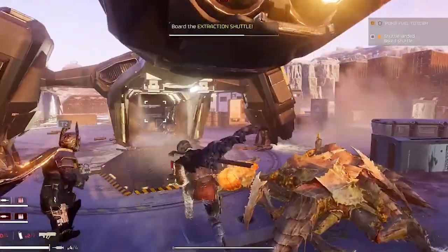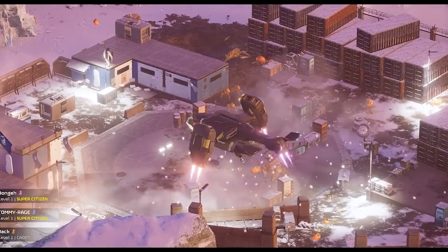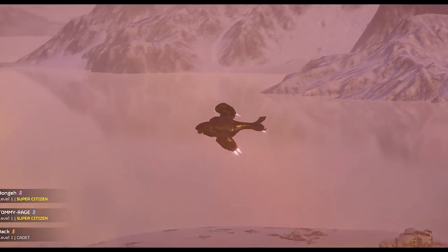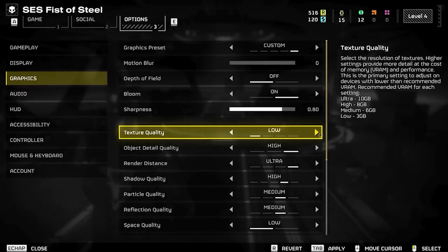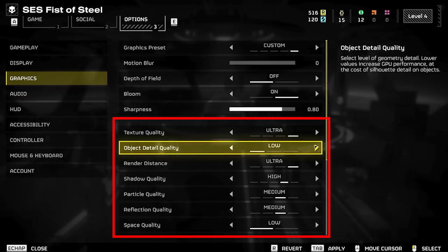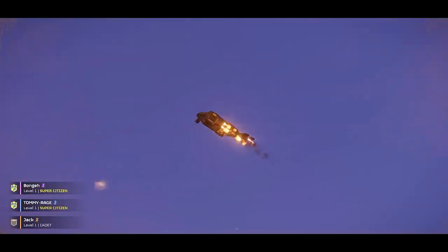Solution 3: adjust graphics settings. If you're still facing the black screen problem, it could be due to incompatible graphics settings. Launch Helldivers 2 and navigate to the Graphics Settings menu. Try lowering the graphics quality, resolution, or other settings to see if it resolves the issue. You can gradually increase them until you find a balance between performance and visuals.